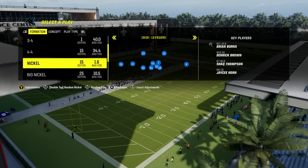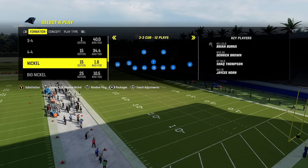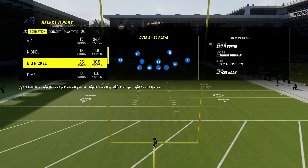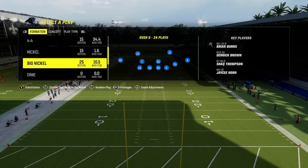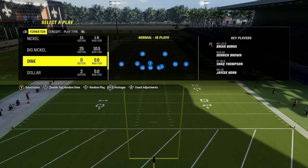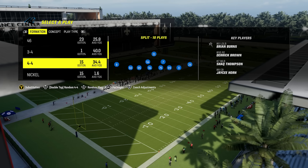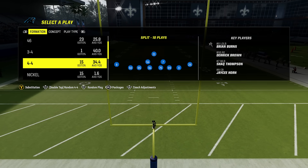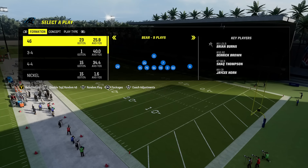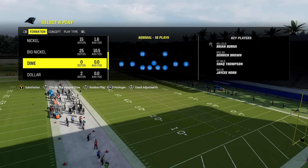Then you get to the nickel. This is the only other playbook where you can go from nickel 3-3 to 3-3 Cub, so you have the same nickel advantage as Multiple D. But the 3-3 and 3-3 Cub mixed with having 4-6 and also having big nickel — because Multiple D does not have big nickel — gives this playbook a little bit of edge. You still have dime and dollar. So for me, 4-6 slightly edges out Multiple D because it has all the same things, plus big nickel instead of none, 4-4 instead of 5-2, and 4-6 instead of 4-3. This is the playbook I would go with — it has everything you need for any situation you could possibly face in Madden 24.